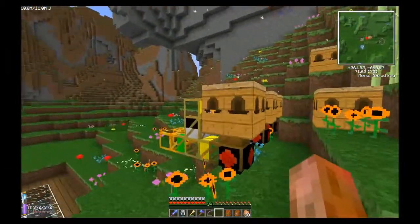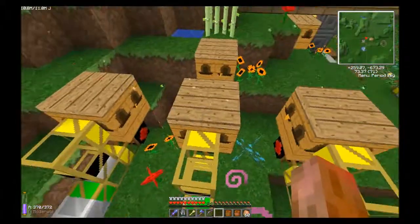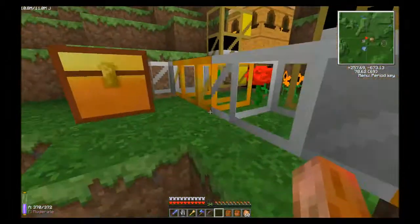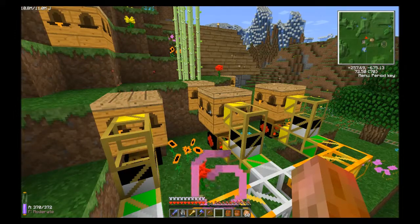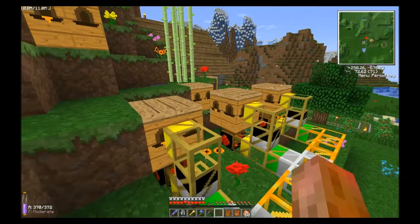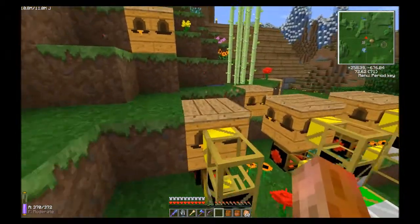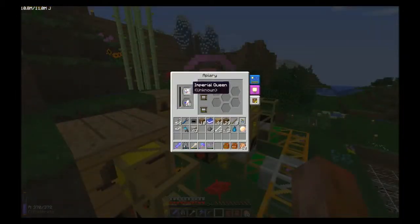I was doing a Majestic Imperial mix, trying to take two and get a pure Imperial, and I ended up getting a Majestic Tropical which wasn't even in the line anywhere. It took me a really, really long time to do this the old-fashioned way — just breeding them in the apiary, not using any of the advanced genetic machines that come with extra bees. This would probably have been a lot easier had I used those machines. Right now I'm running just a Meadows for honeycombs and an Imperial, because what we want from the Imperial is Royal Jelly.